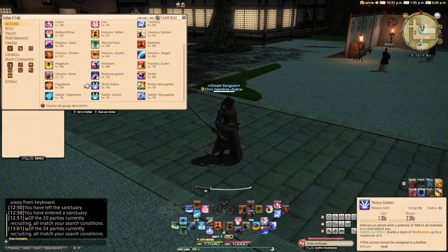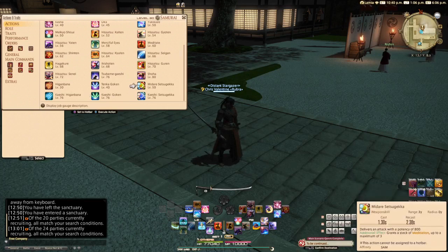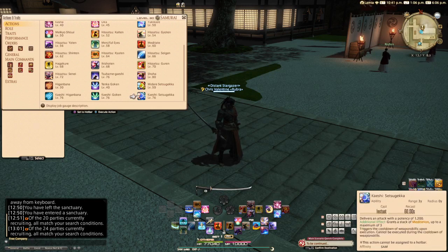The Tsubame Gaeshi version of Tenka Goken is Kaeshi Goken — an 8-yalm range, 60-second recast ability that delivers an attack with a potency of 540 to all enemies in a cone before you. It also grants a stack of meditation and triggers the cooldown of weapon skills upon execution. Finally, the Tsubame Gaeshi version of Midare Setsugeka is Kaeshi Setsugeka, a 3-yalm range, 60-second recast ability that delivers an attack with a potency of 1200.